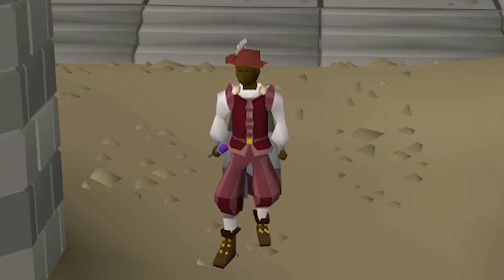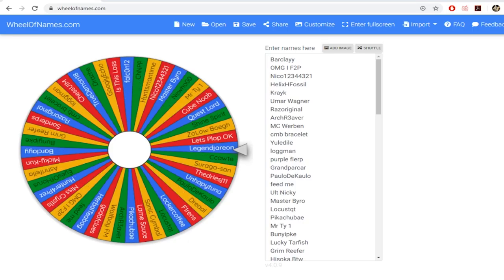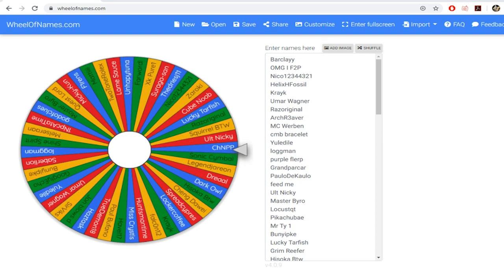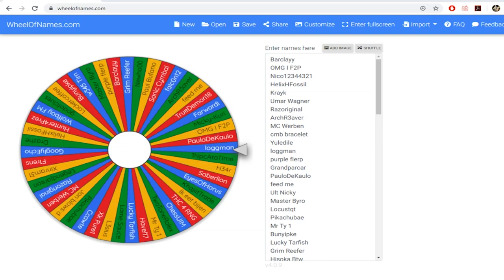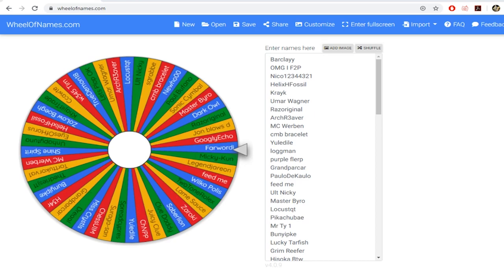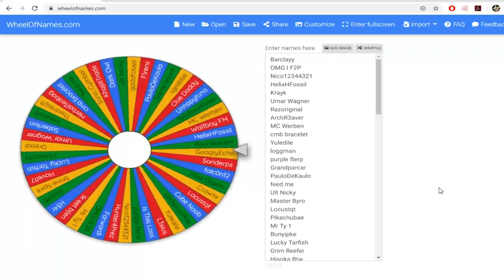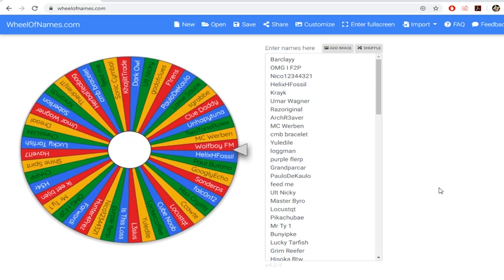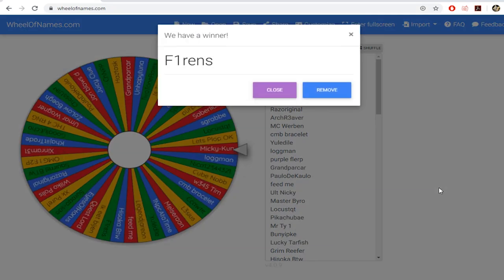Everyone who joined the competition has a chance of winning this bond. Every single name is in here - the full 89 people that actually sent something valid. The wheel keeps changing because not everyone fits on it, so it's going to land on someone and it might show another name. The winner of the random bond is... Pirance!